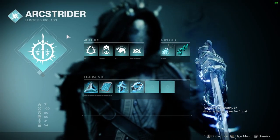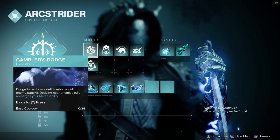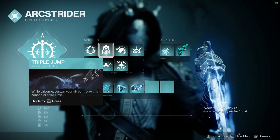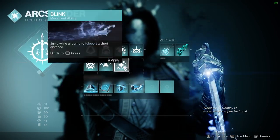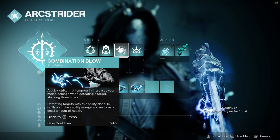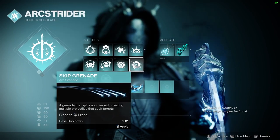Moving into the build guide, we're going to be using Arc Strider with Gathering Storm. Our class ability is going to be Gambler's Dodge, so when we dodge near enemies it will fully recharge our melee ability. I'm using Triple Jump, but you can use whatever jump you want. The melee is going to be Combination Blows, so we can stack damage on our melee. I'm going to use Storm Grenades, but you could use Pulse Grenades or Skip Grenades.